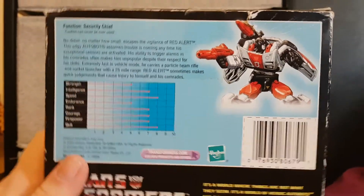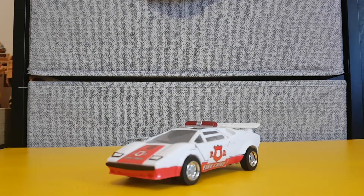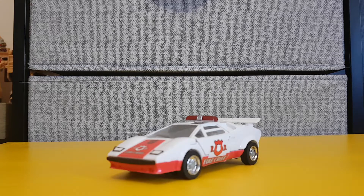Here we have his bio. Function: Security Chief. Motto: Caution can never be overused. No detail no matter how small escapes the vigilance of Red Alert. This edgy Autobot assumes trouble is coming anytime his exceptional senses are activated. His ability to trigger alarms in his comrades often makes him unpopular, despite their respect for his skills. Extremely fast in vehicle mode, he carries a particle beam rifle and rocket launcher with a 25 mile range. Red Alert sometimes makes quick judgements that cause injury to himself and his comrades.